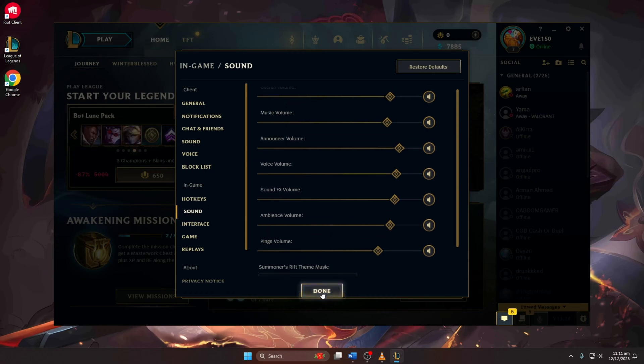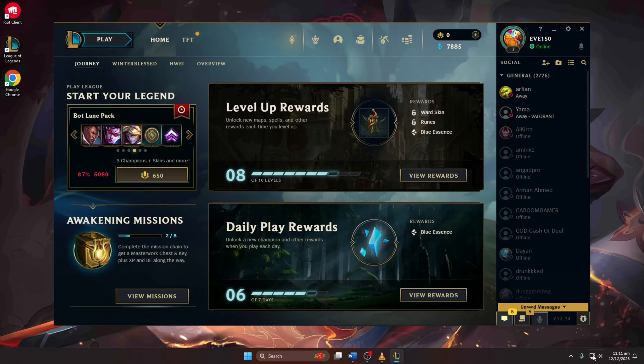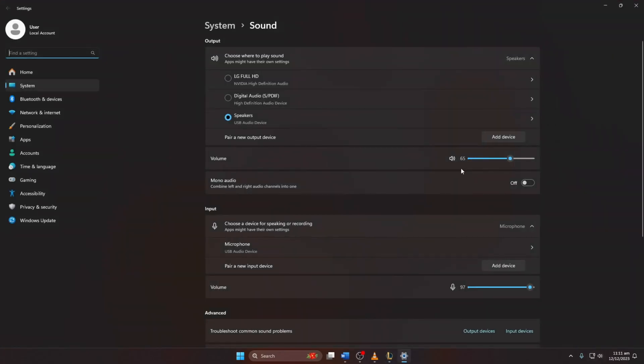Solution 2: Verify system sound settings. Open your computer sound settings. Ensure that the volume is turned up and not muted. Confirm that the correct audio output device is selected.